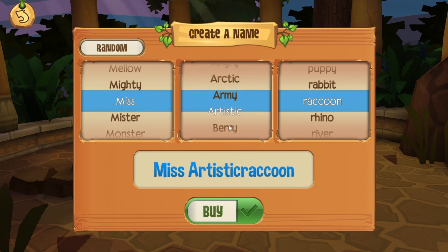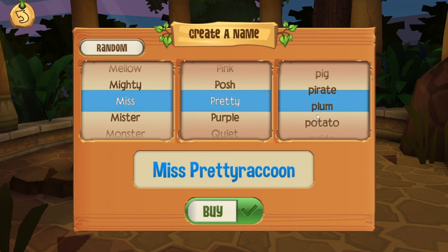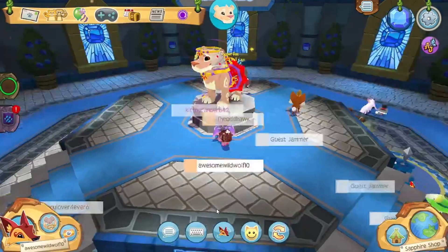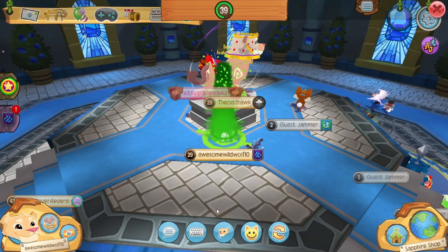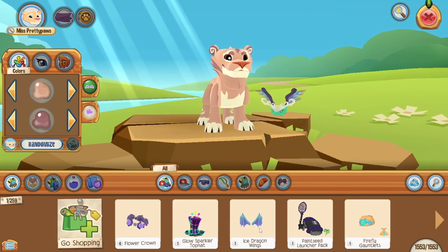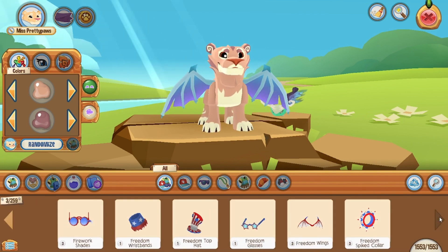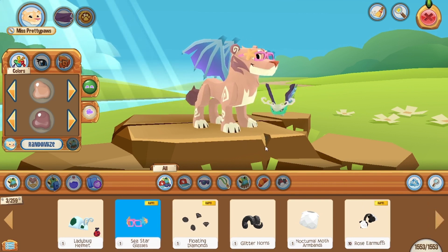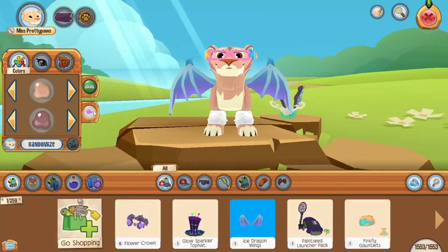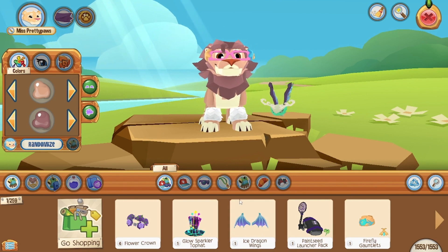The octopus has some member-only patterns, which I'm not sure about — it might just be because you haven't been able to change the pattern of your pet before. But still, this is starting to become more like classic Animal Jam where if you don't have membership you can't have so many things. I mean, you don't need to change the pattern of the pet octopus, but it would be nice if a non-member could. I'm not quite sure if a non-member can have an octopus with a member pattern, but if they can't, that's just wrong.